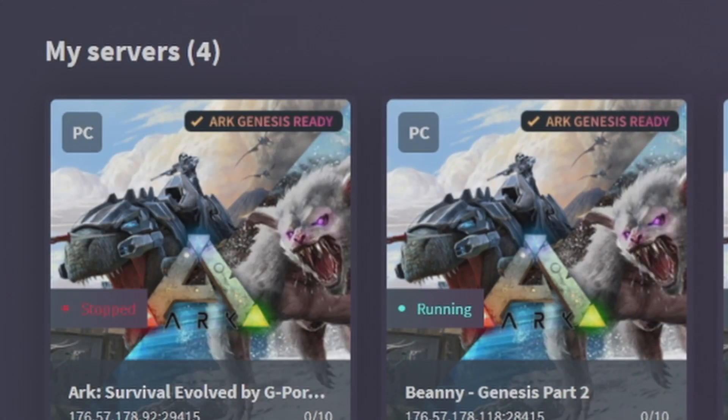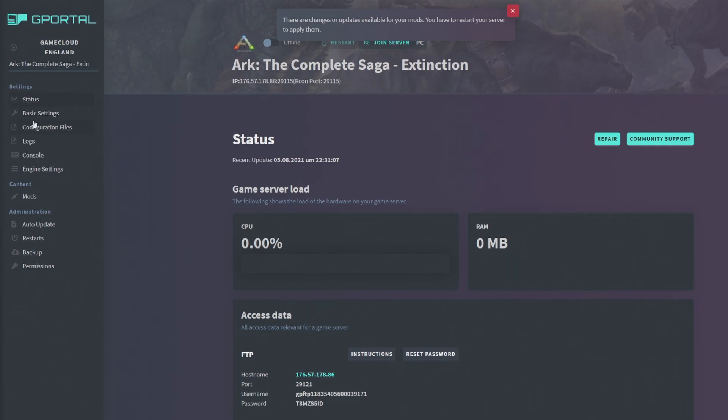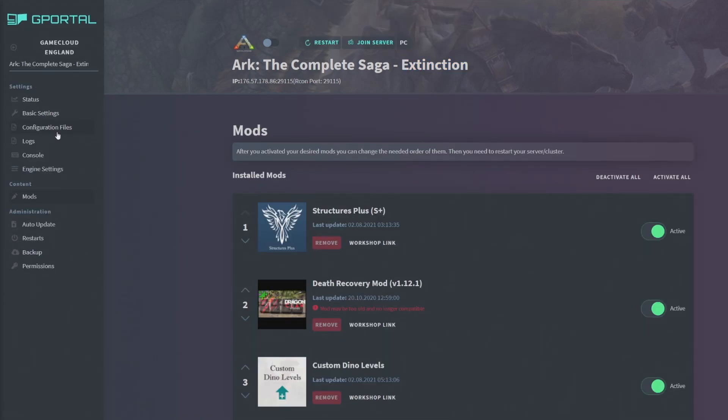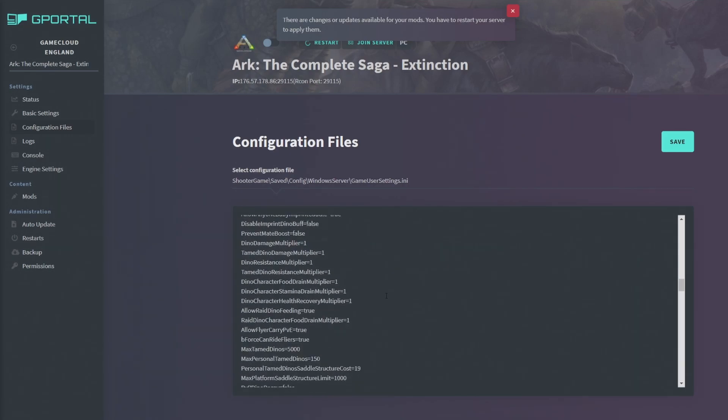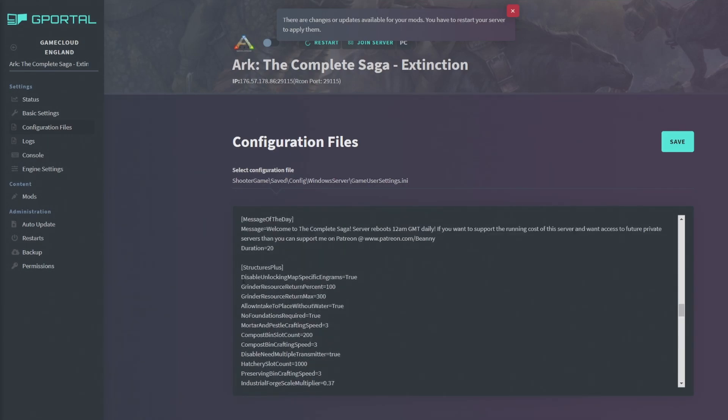Now I want to show you a fully set-up server — ARK: The Complete Saga from our Extinction playthrough. Here are the mods we had installed. In the Configuration Files, going to GameUserSettings.ini and scrolling down to the mod settings: for Structures Plus we have 'DisableUnlockMapSpecificEngrams=True' so you can't get engrams from other maps, and 'GrinderResourcesReturn' set to minimum 100.